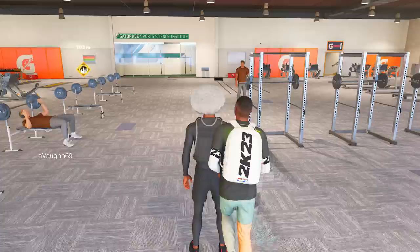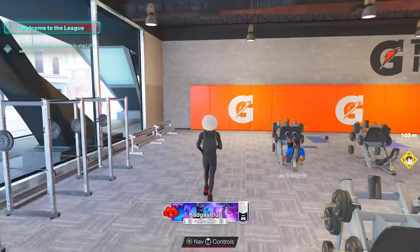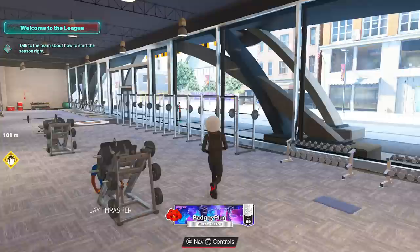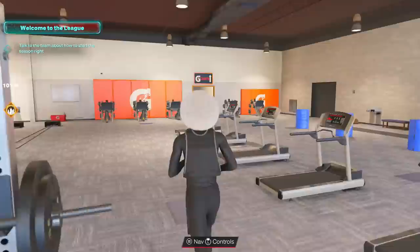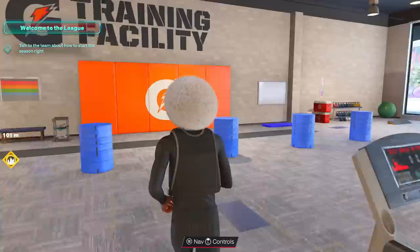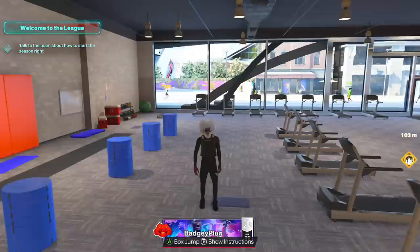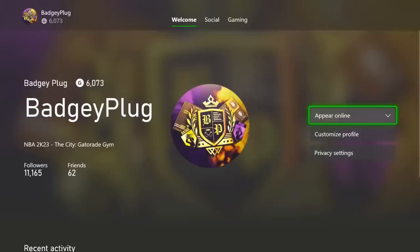You have to do four to five different workouts and get at least three stars — you can get up to four. The ones I do: the dumbbells, the medicine ball, the treadmill which is the easiest for speed, the agility ladder, and the box jumps. Every single year — if you're doing bad on a workout, just hit start, close your game before the workout ends, and it does not save. Works on PlayStation too.